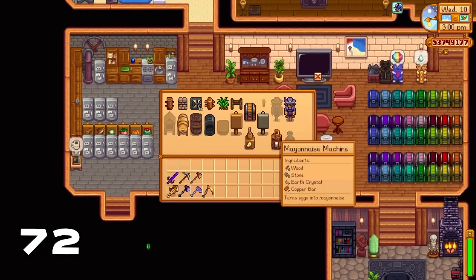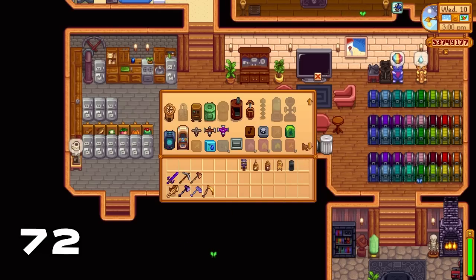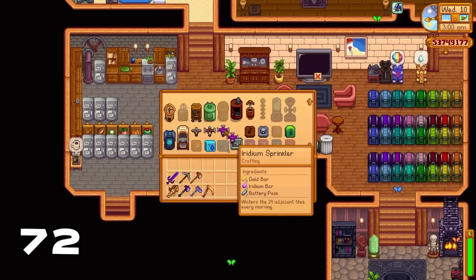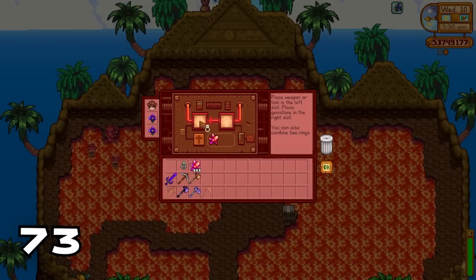The crafting bench makes crafting items very easy as it connects to chests that are very close to it, meaning you can make tons of items provided you have the materials stored away. This makes getting that crafting achievement to craft every item much easier.